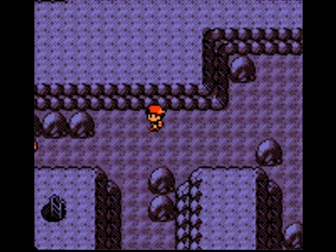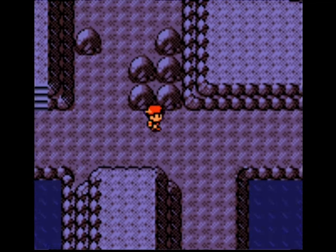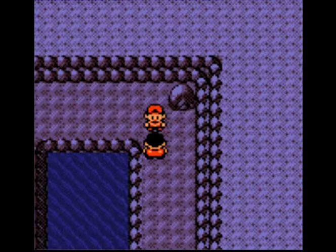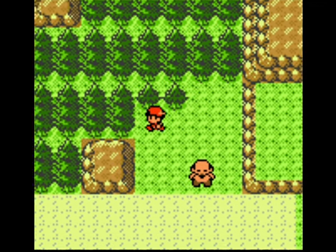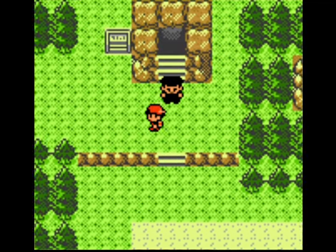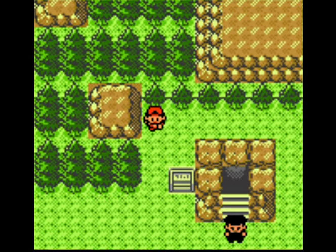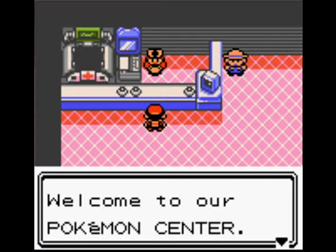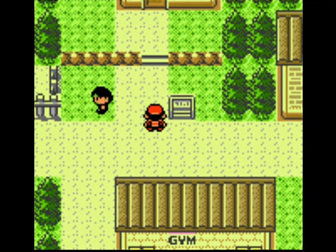We managed to get past another Randomized Trainer. Obviously we can't avoid this battle — it's against a Vulpix. And there's Hiker Anthony here too. For those who don't know, there's a Super Potion right there — wait, it's a Full Heal. I think that might be a Super Potion in Crystal, but I'm not sure. I just remember there's an item there.